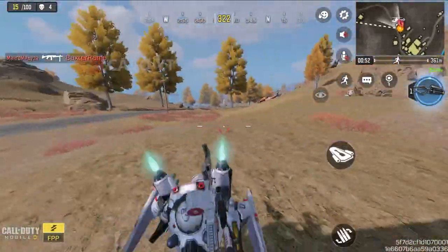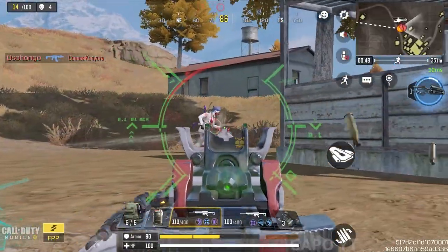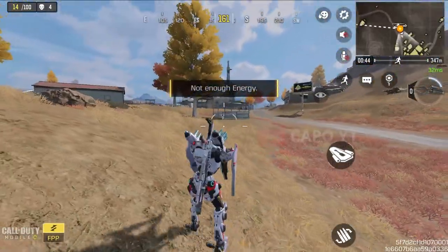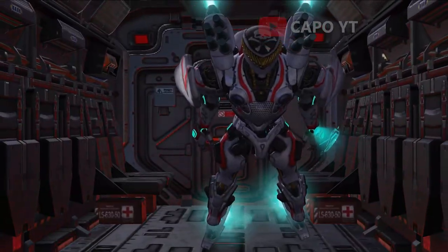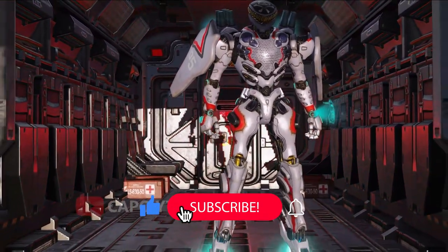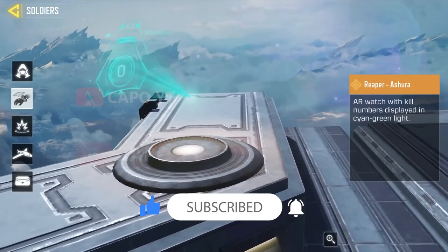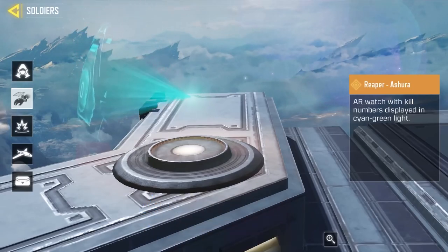I really don't think any other legendary operator skin comes with these types of cool features. In my opinion, this is the best-looking legendary operator. Let's also take a look at Reaper's special features. Here is the flight stance — unlike all other characters who just walk, Reaper Astra flies. It also comes with a unique AR kill watch that shows you the real-time number of kills you earn during a match, which would be really useful if you are grinding camos.